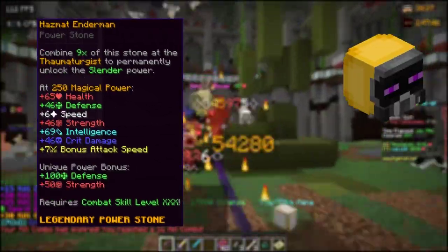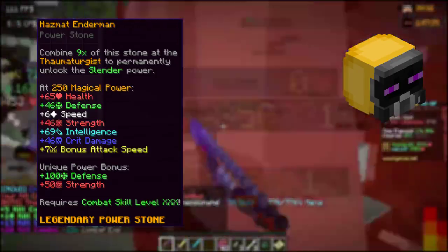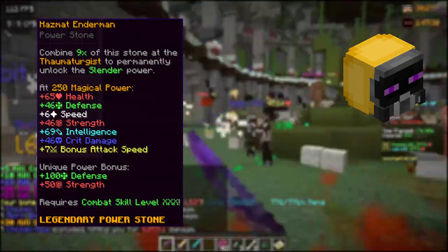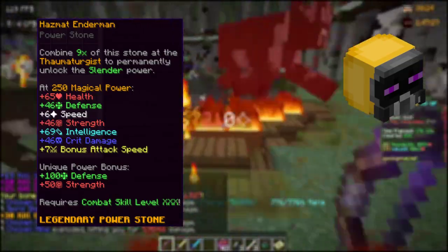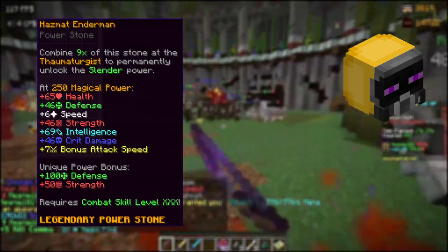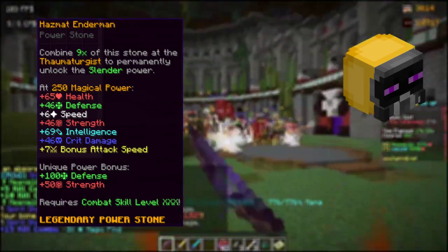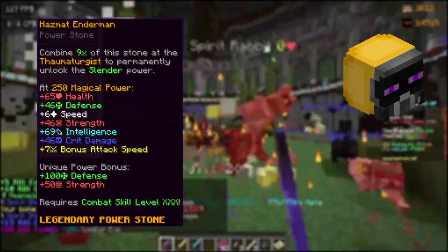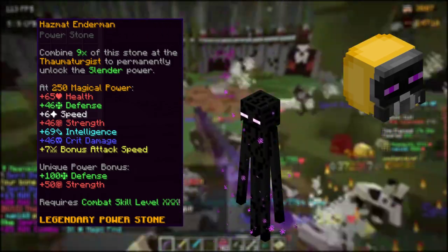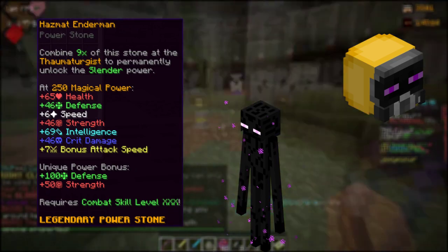The Hazmat Enderman already looks sick, but there's an expensive hook. The HE gives a unique bonus of 100 defense and 50 strength. With 250 magical power, you receive an additional 65 health, 46 defense, 6 speed, 46 strength, 69 intelligence, 46 critical damage, and 7 bonus speed. It has a combat 30 requirement. You can obtain it from Void Gloom level 3s and above. Creating a buy order costs about 9 million; insta-purchasing may run up to 11 or 12 million.